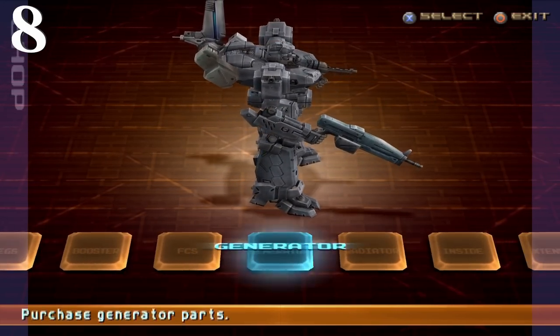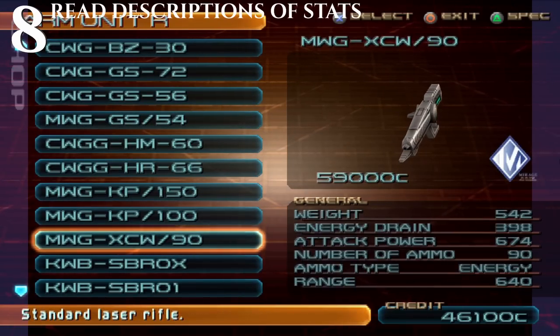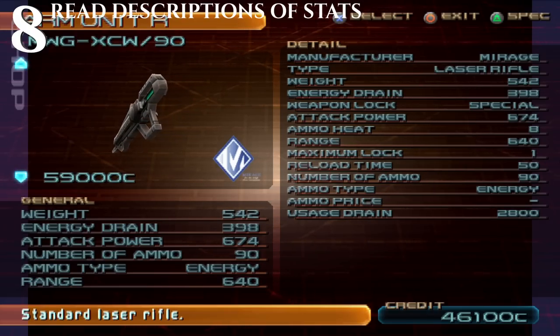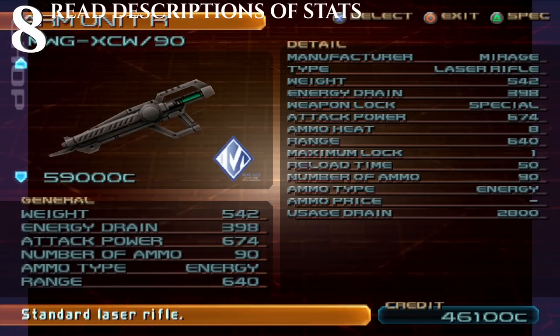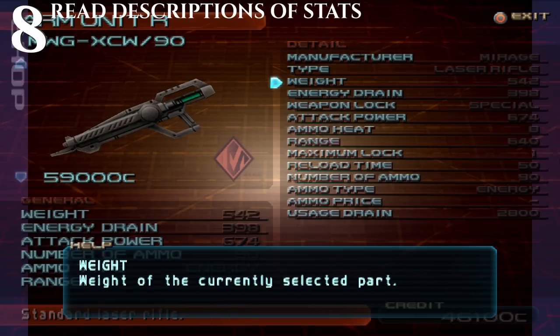Tip number 8 is you can press Triangle or Y while in the shop or garage to expand the stats. You should be using this menu when deciding what you want — I know it's a lot to look at, but with enough time it'll help you make a more informed decision. Also in all Armored Core games after 3, you can press the select button and get a more detailed description of an exact stat, kind of like the Souls games.